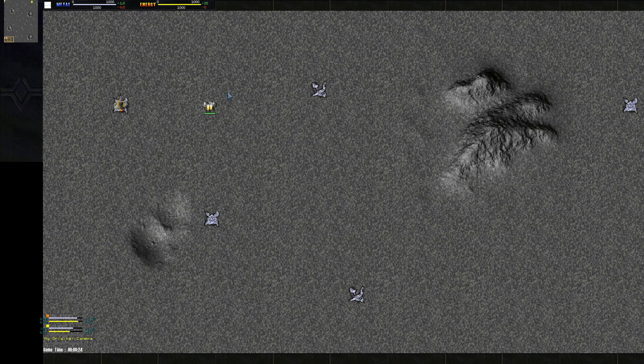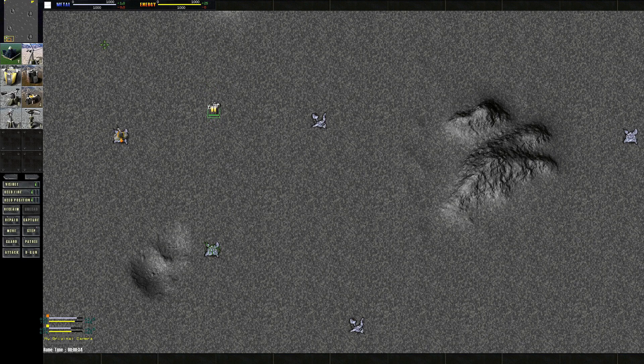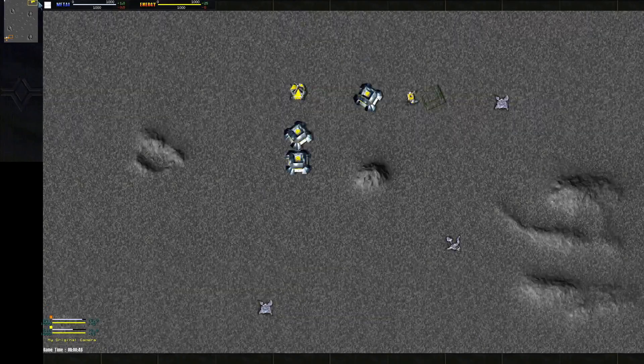We're back with game two between Tag Rock and Roland. This map is Comet Catcher — Rock has re-rendered it so it looks amazing. It's a classic OTA map — if you're wondering what OTA is, it's basically the original Total Annihilation game, and this is one of the OG maps.